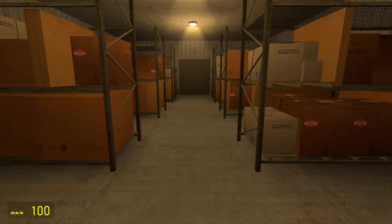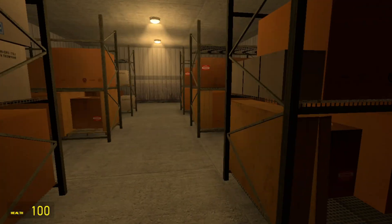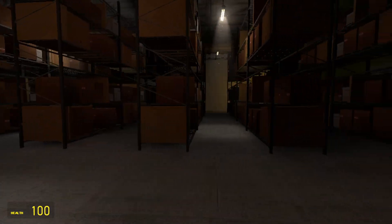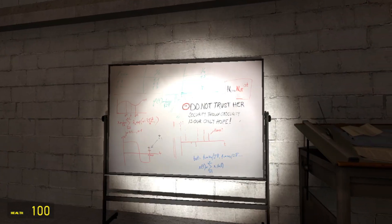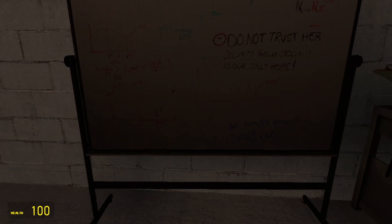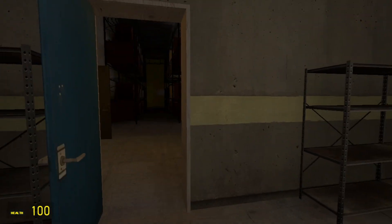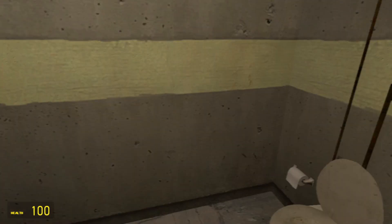That door opened a bit slow. These warehouses are creepy - we got some flickering lights, some blueprint-looking things. And 'Do not trust your security through obscurity.' I see.